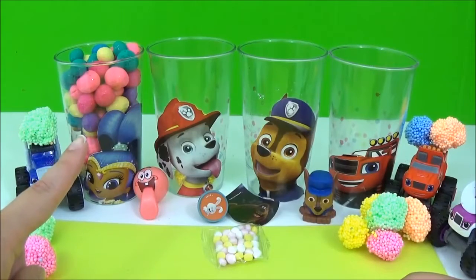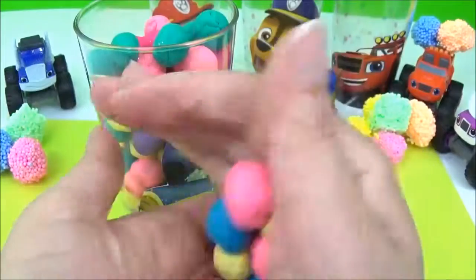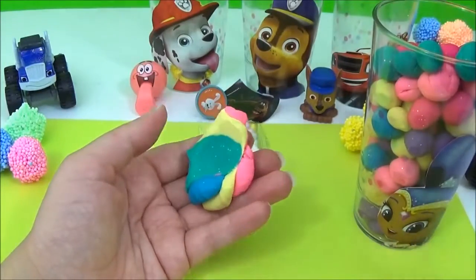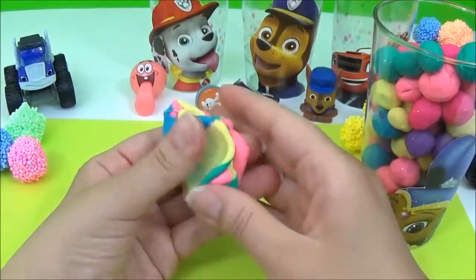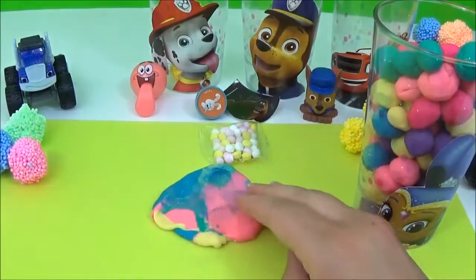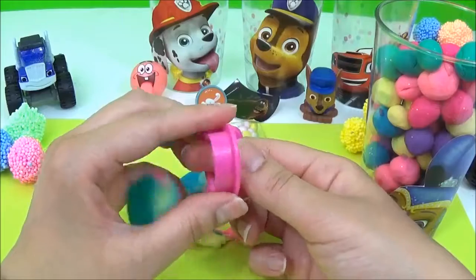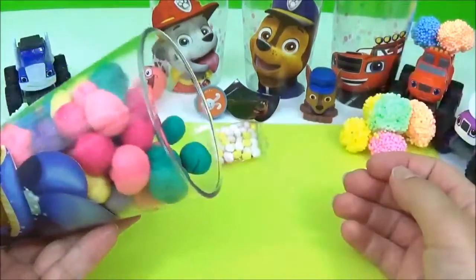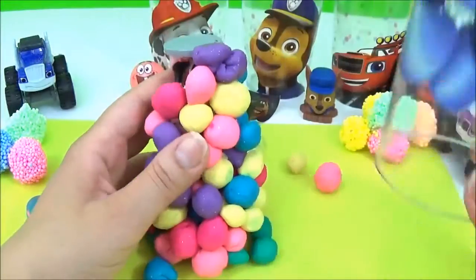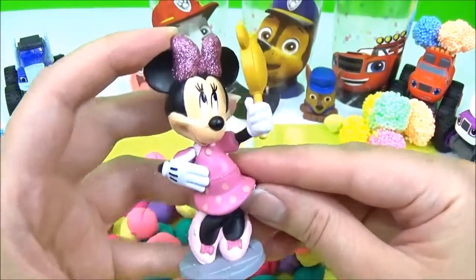Let's see what sort of surprises are in Shine's cup. Shine has different colours of Play-Doh. We have a couple of different colours of Play-Doh. Let's turn it upside down. Who's inside? It's Minnie Mouse.